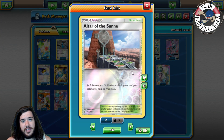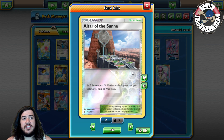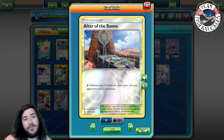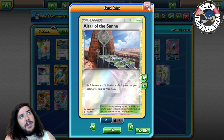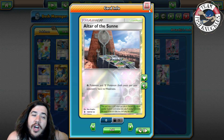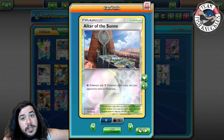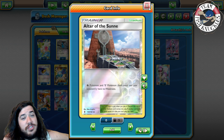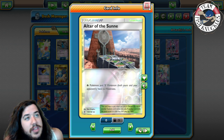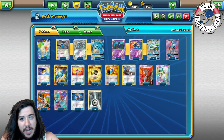We don't need Super Rod much because Metagross's Geotech System can recover energy from the discard pile. Four VS Seekers, and four Altar of the Sun — the reason we're playing four is to counter fire decks. There are some evolution decks getting hyped right now, and against Volcanion you need to win the stadium war. Even with Altar of the Sun, Volcanion can knock you out if they do Volcanic Heat three or four times with a Choice Band, so we need to hold the stadium.